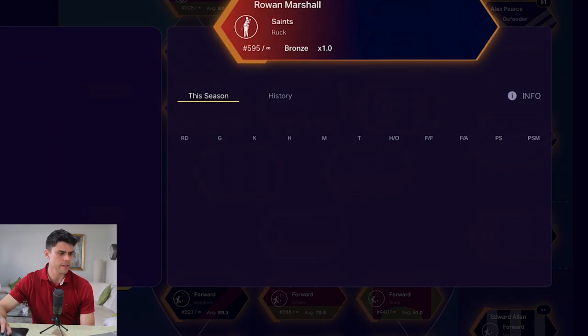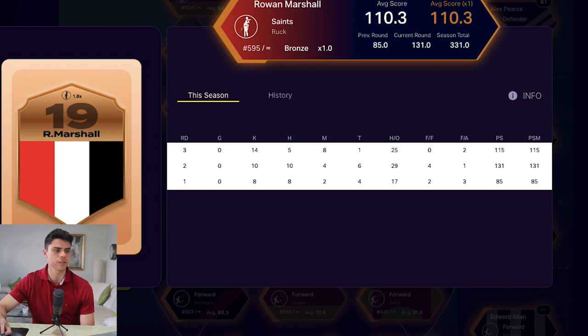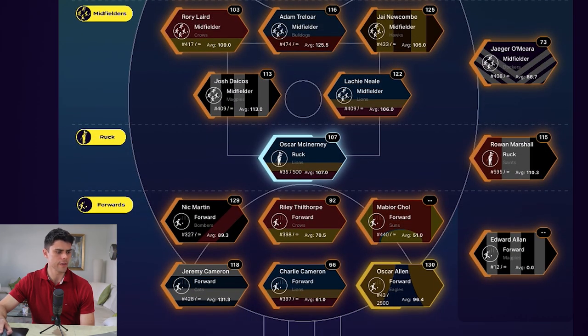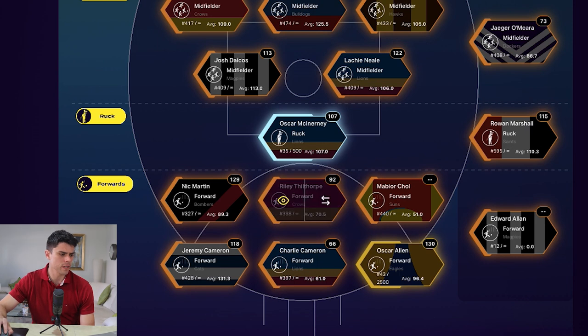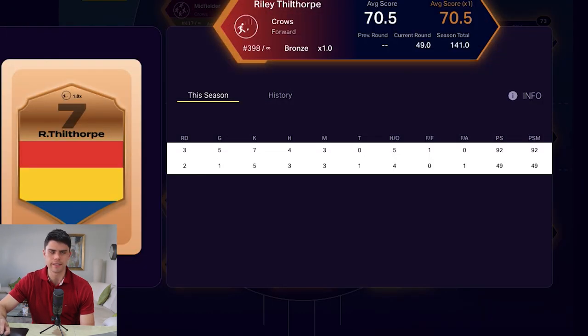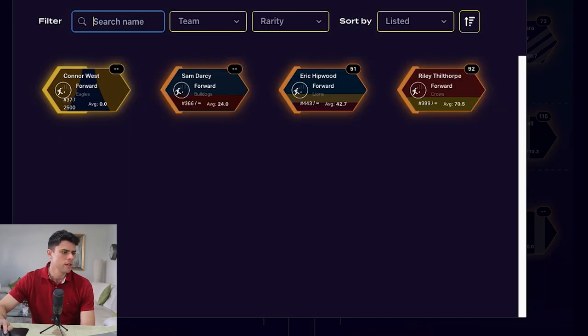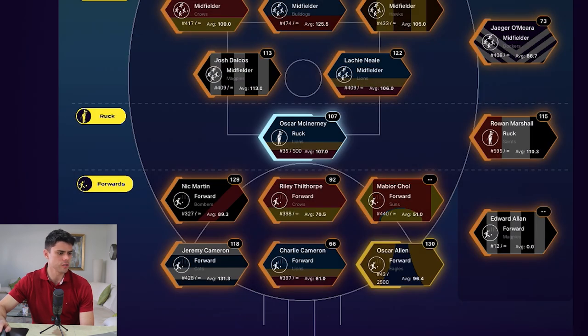Rowan Marshall is on my bench and is actually still outscoring McInerney, even though he's a bronze player. So maybe there's upside in getting another platinum player to replace McInerney. Raleigh Dillthorpe had a good game on the weekend — he kicked five goals — but as a key forward, particularly a young one, he's probably not someone I want on my field every week. Looking at Eric Hipwood as an alternative, I'll just leave the forward line as is for now.